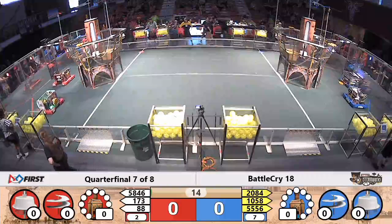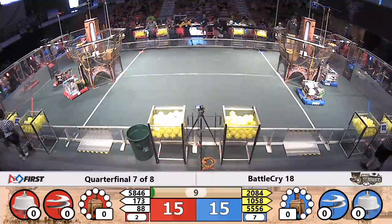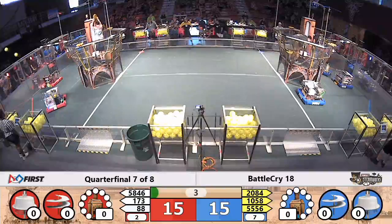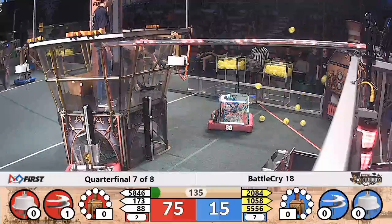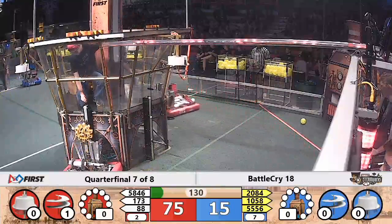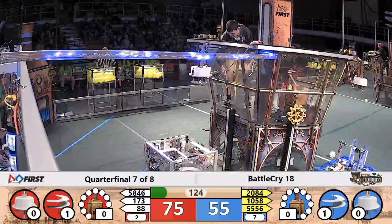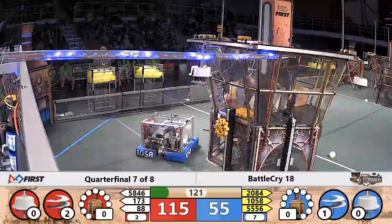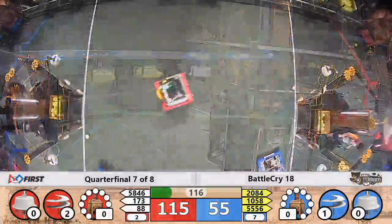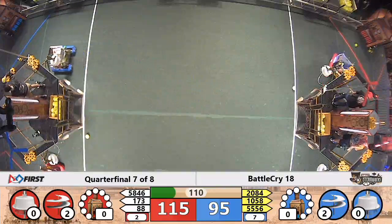And we've got robots in motion. 1058 loses their grip on that gear on the ground. Red alliance looks like they will have the advantage if they can put the gear up into that rotor on time — and they get it done. So we see at the moment 75 to 15, no KPa in the boiler despite the best effort of the rest of the alliance. Blue alliance won the last one; they are looking to move on. Red alliance looking to stay alive and force a tiebreaker match. 2084 robots by the sea collecting now.